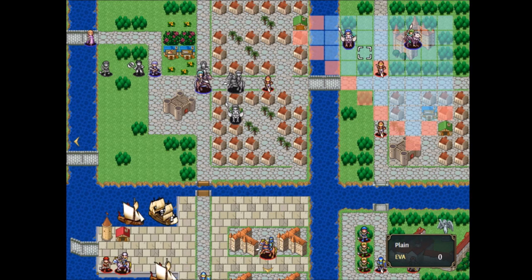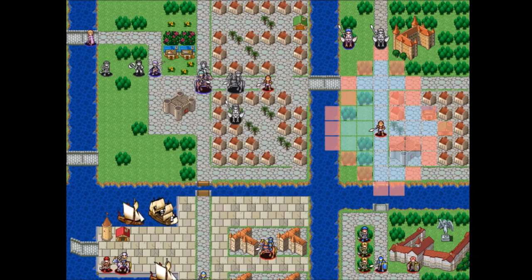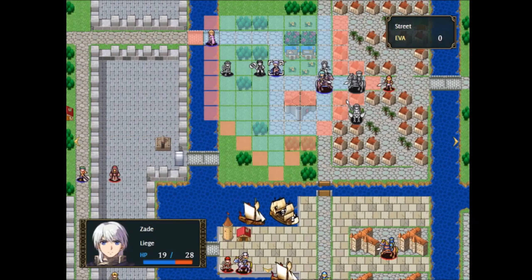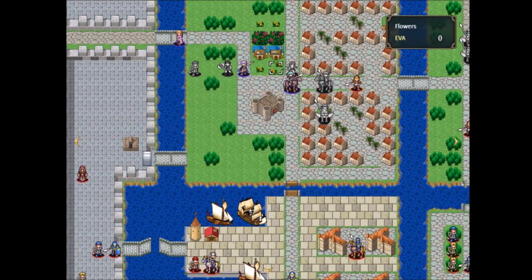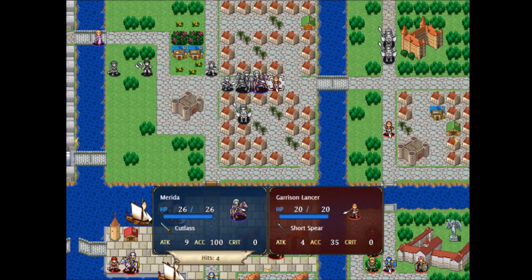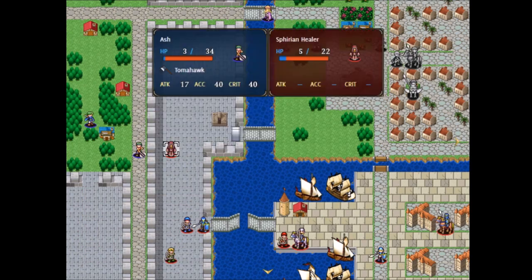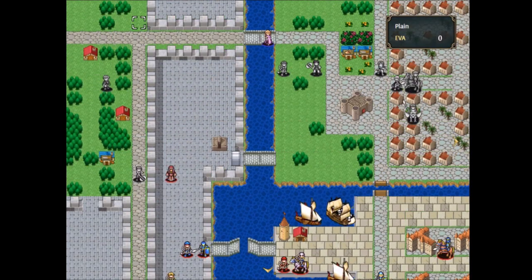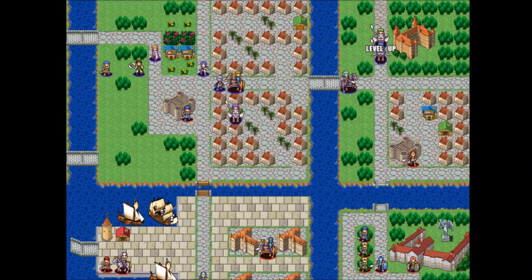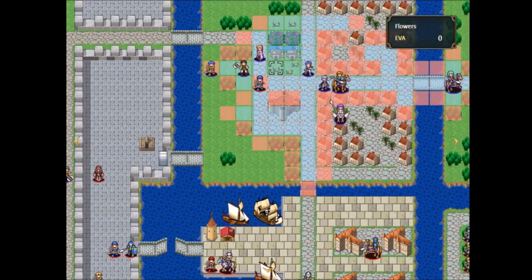There is an important item we get in this map: the Champion's Mark, which promotes a non-magical foot unit. This is the only promotion item we get for a long time, so the choice of who to promote is quite important. For the purposes of a low turn count playthrough, you typically want to promote either Dune to help in Chapter 9 or Ash to help in Chapter 6. I decided the benefit of promoting Ash was greater because he also helps more than Dune in maps other than Chapter 9. This will make him one of our best light infantry units with 7 move and the ability to walk on cliffs, which will be put to use very soon.